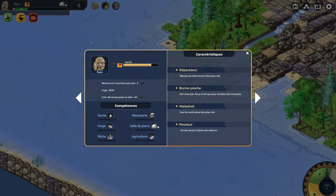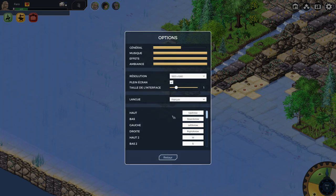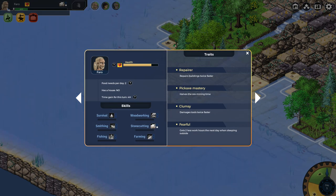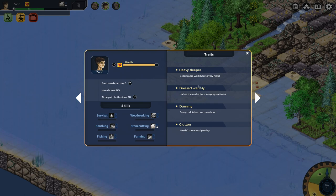Let's have a look at our characters. So we've got Pharaoh, who apparently — it set us back to French again for some reason. I guess the game just really, really wants us to be French. Repairer — so this guy repairs buildings twice as fast. He's got a pickaxe mastery, but he damages his tools twice as fast. And he's fearful when he sleeps outside, so he gets less time. This guy's a heavy sleeper, so every single day Zarek gets more hours than everybody else, as you can tell by his little green meter up there. He's a dummy, so his crafting takes longer than everybody else.